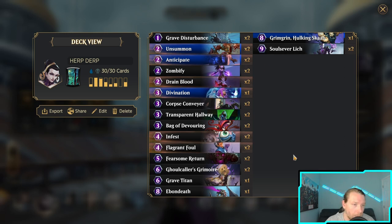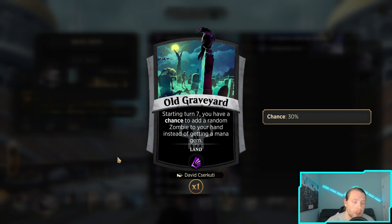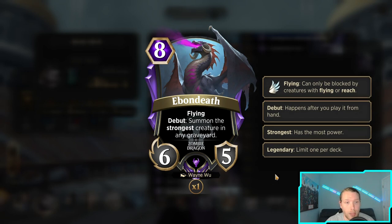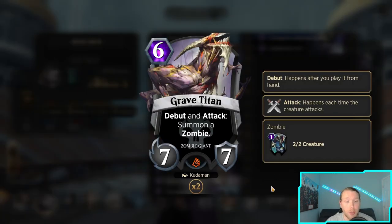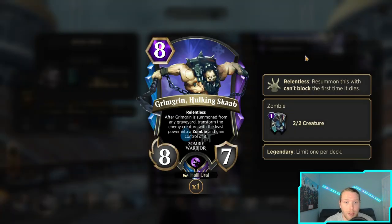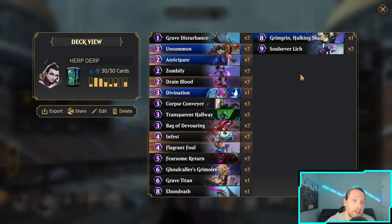You also run a land that gives you more threat density if the reanimation stuff isn't working out — it also gives you creatures in hand to ditch with Bag and to keep drawing through your deck. Some builds don't run Grave Titan or Ebon Death, but I do. Grave Titan is another way of reanimating something and stabilizing against midrange and aggro. Against blue control with lots of Unsummons, Mist Ravens, or Shell Games, if you only have two reanimation targets you can end up doing nothing, so I like having a couple more threats.